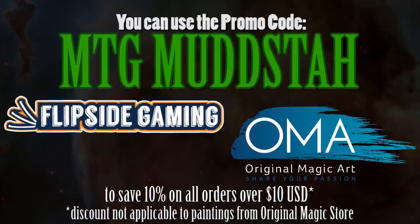Hey gang, just to let you know, you can now use the promo code MTGMudsta, all caps, at flipsidegaming.com and originalmagicart.store. Using the code gets you 10% off orders $10 or more, and you get to help out the channel at the same time.